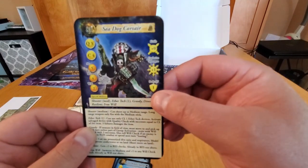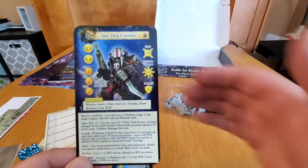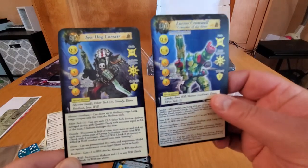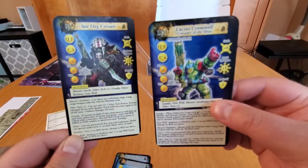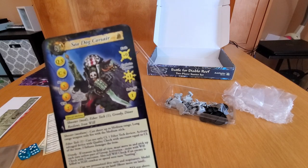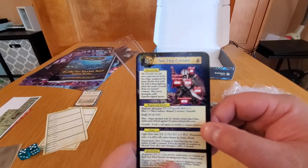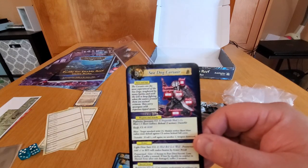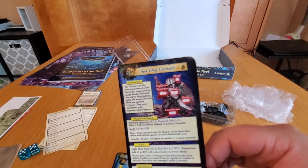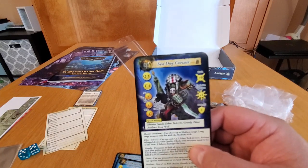Seadog Corsair looks like a trooper type — quality three, activates on twos next to a leader, iron will, greedy — he wants the loot — combat four, resilient, explosive spear gun plus one, crystal lamp for normal vision in darkness, will of two so he's not going anywhere. 81 points — that's a good solid guy.